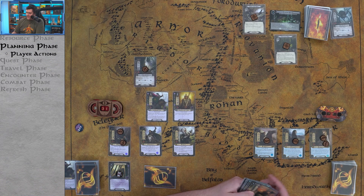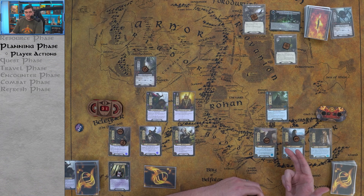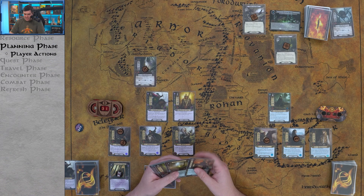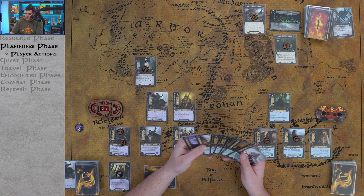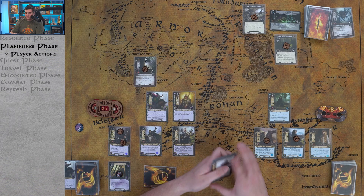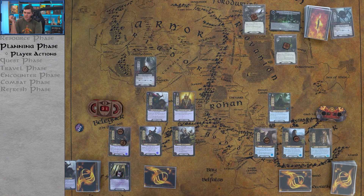Over to the spirit player — we have a lot of money here. The first thing we're going to do is spend four resources to play Northern Tracker. After Northern Tracker commits to a quest, it places one progress token on every location in the staging area. Northern Tracker is one of the most excellent cards in the game. We want to keep at least one resource for a Test of Will, so we won't play Lorian Guides right now. We could have played Strength of Will last turn to clear Old Forest Road, but we'll manage.